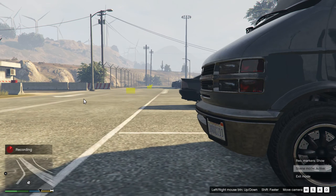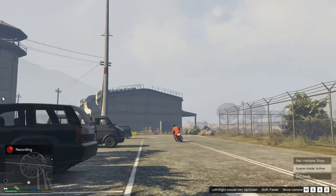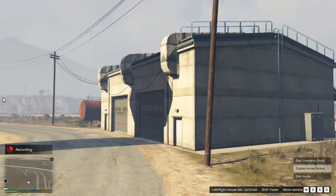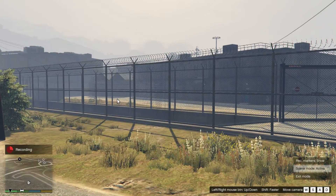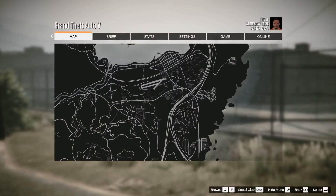Hopefully we should see — here we see the vehicle. We can even pan as it goes along. We have some issues with the mouse. Okay, so now let's go into the Rockstar Editor.